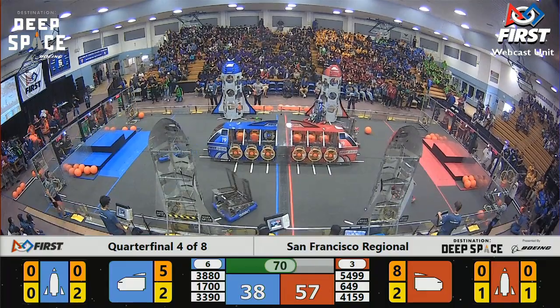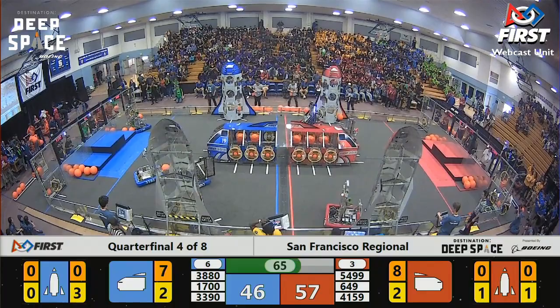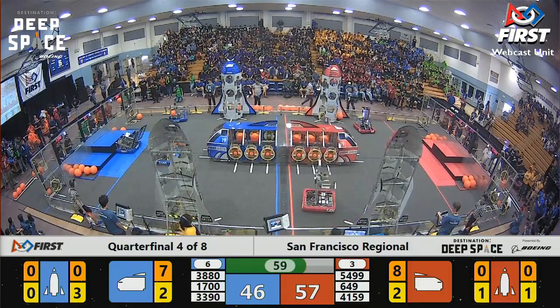All their partners, 3880 out of Hawaii, places another cargo cover on the Blue Rocket on the far side of the field. A little over a minute remaining in the match: 57 red, 46 blue, your score so far.